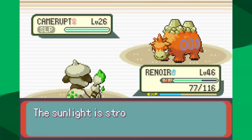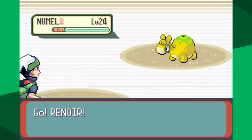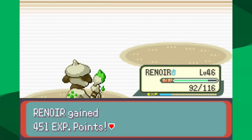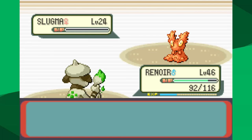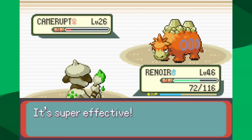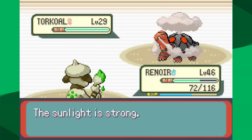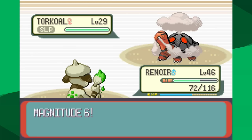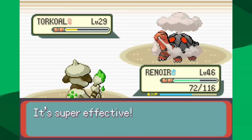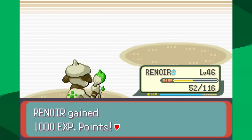In my second battle I make it all the way to Torkoal, but lose again because Sleep Powder misses and Overheat hits. I'm grateful this is the last gym where I have to rely on Magnitude, because it's just so luck-based. Combining that with Sleep Powder, I'm going for luck-based strategies — but it is the optimal strategy in my opinion. Finally, in the third battle I just get the luck I need. I end up getting a Magnitude 10 against Torkoal at half HP — that's definitely going to knock it out. That is Flannery.